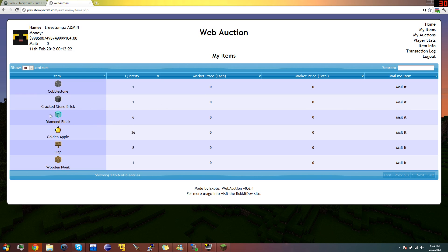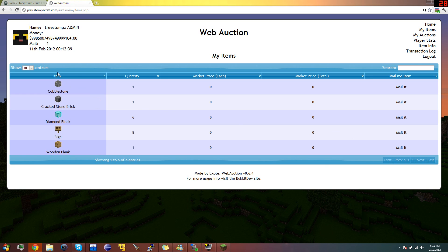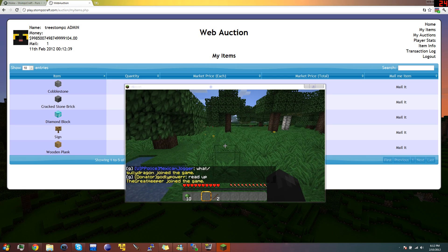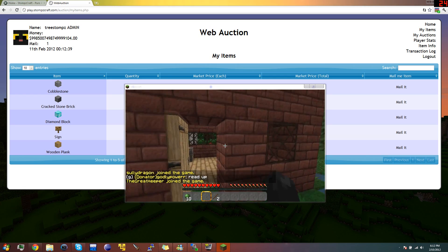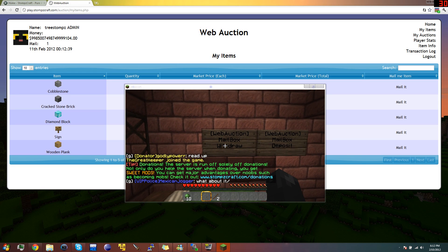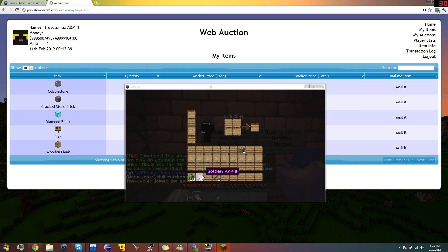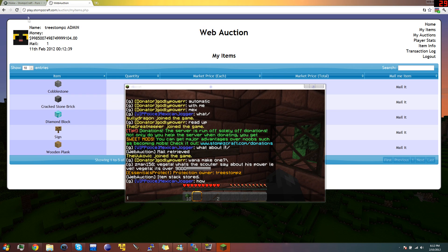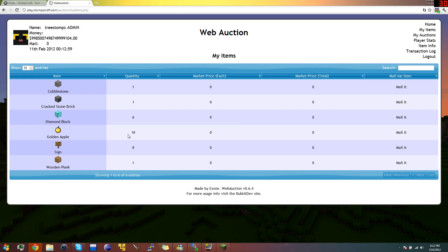I see I have 36 golden apples stored in here and I want some of them back. So I'm just going to press Mail It. That item was just mailed to me, and now it's waiting in my mailbox. You don't have to be online or anything — go to your mailbox, go to Withdraw, right-click, and I got my 36 golden apples back. I'm going to put 18 away and put 18 back. If I refresh the page, there's 18 golden apples. Awesome.